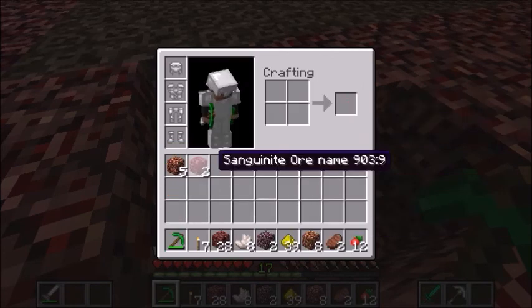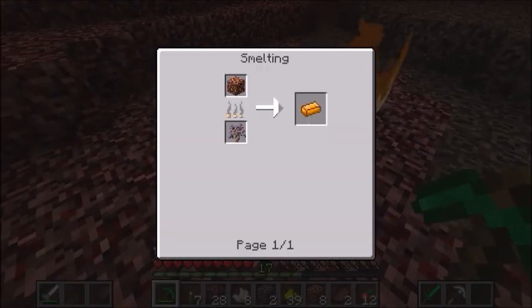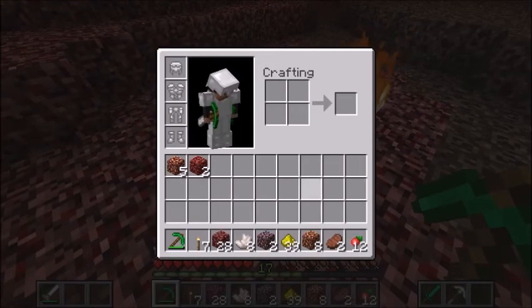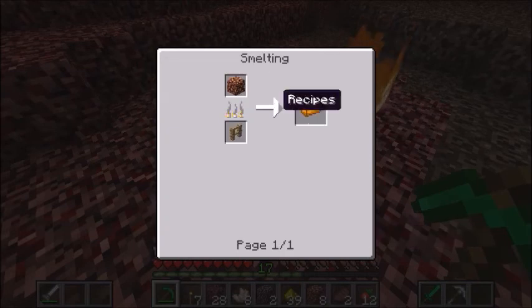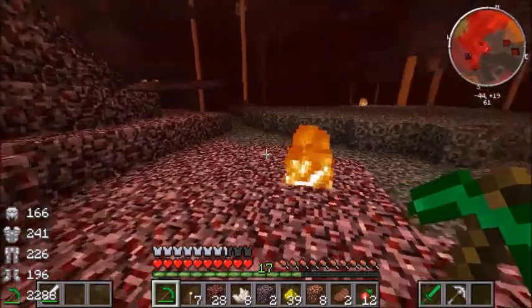The sword gives us wither, but it does eight attack damage. This gives us looting one, so we want that - that's good.